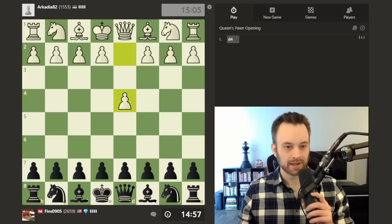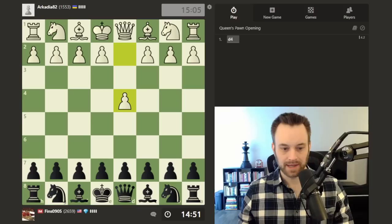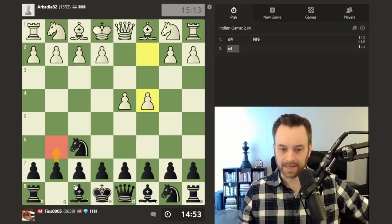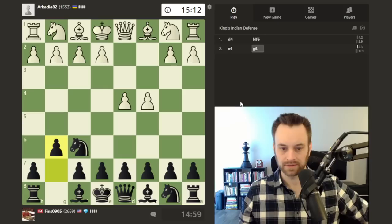Hey guys, this is John and welcome to another Climbing the Rating Ladder video. I'm playing Arcadia 82, a mid-1500s player. They open with d4 and let's go ahead and play knight f6 here on move one. This is a 15 plus 10 game. My opponent plays c4, so maybe I could go for a King's Indian or Grünfeld. I'm feeling like a fianchetto of some sort, let's play g6.